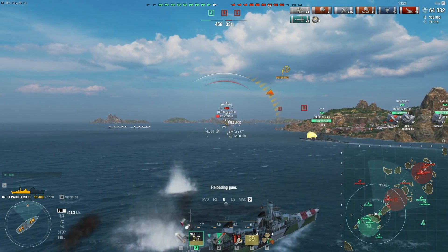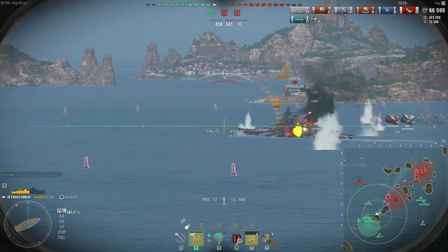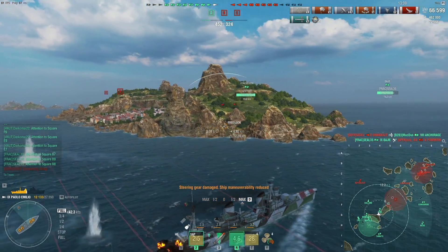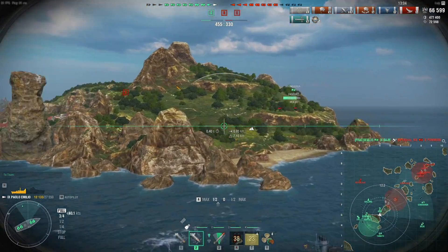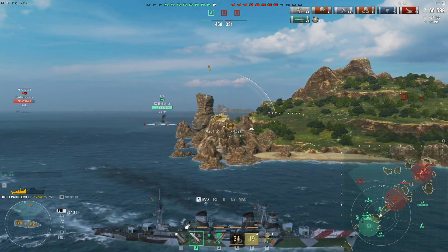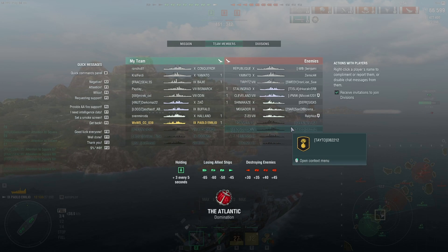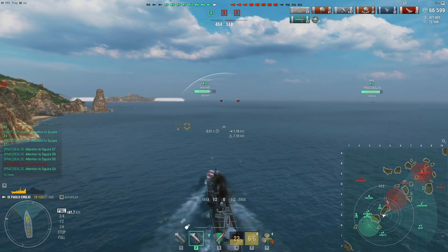Right now I am engaging that Paman because I figure I'm fairly healthy and there are a lot of allies around me, I can probably get away with this. But you have to be able to judge these situations very well, because once you lose too much HP, you can't do much — you can't fall back on torpedoing from long range like virtually every other destroyer can. Even a Kleber can do that to some extent, whereas the Paolo Emilio is going to have a lot of trouble.